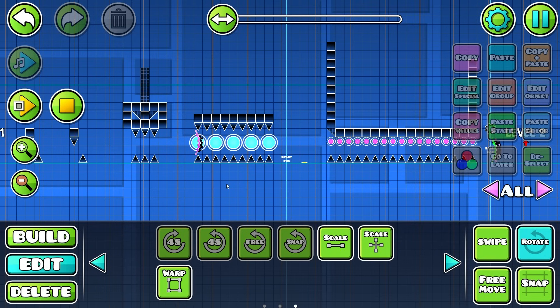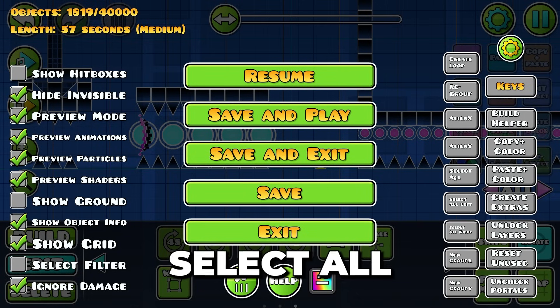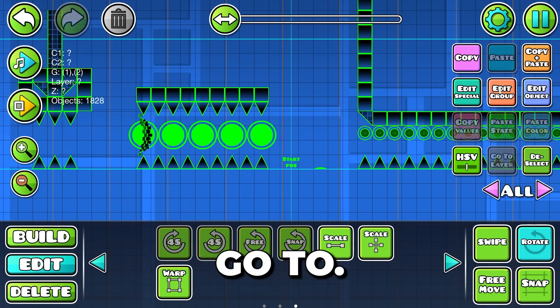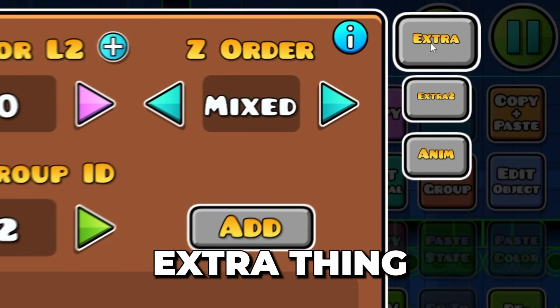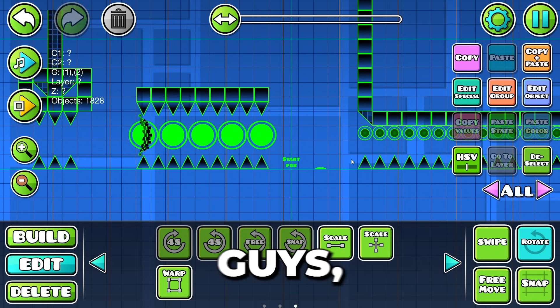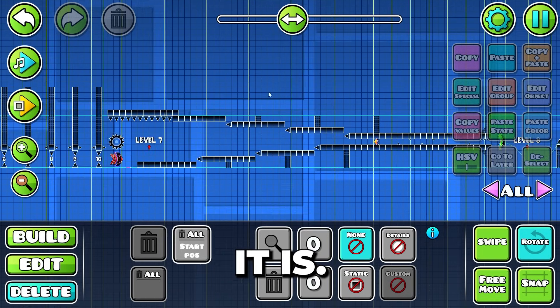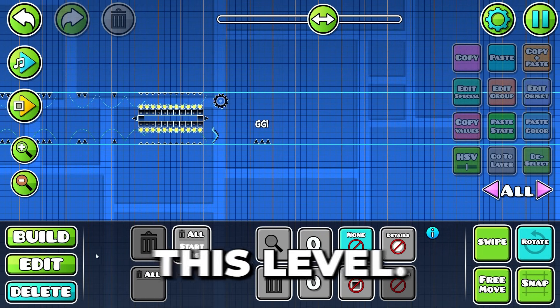Guys, I'm going to show you how to make your levels 10 times better using this one trick. You're going to want to hit escape, select all, then go to edit group, go up to the extra options: do not enter, do not fade, and no glow. It will make your level look 10 times better. But now you know what time it is — it is time to start verifying this level.